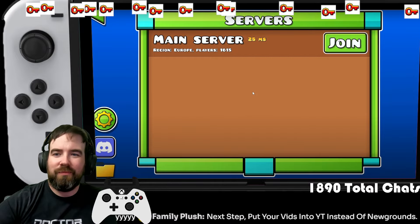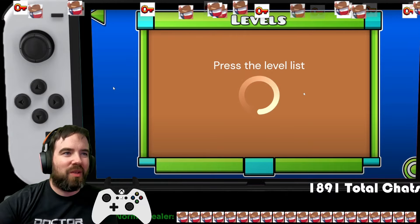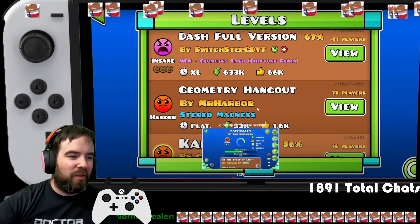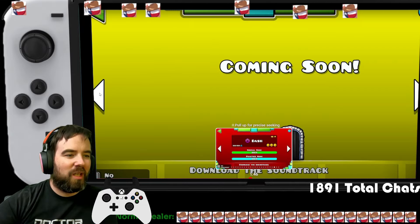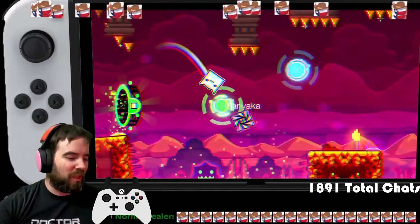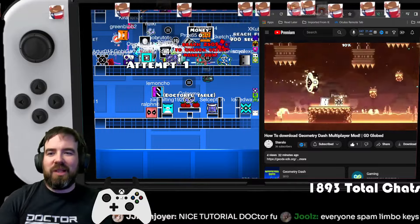It might take a few tries. Once you see that Leave button, you're in. Now any level you join, you're going to be able to see other people playing that level — just like what I'm doing right now. Isn't that neat? Nice tutorial, thank you.